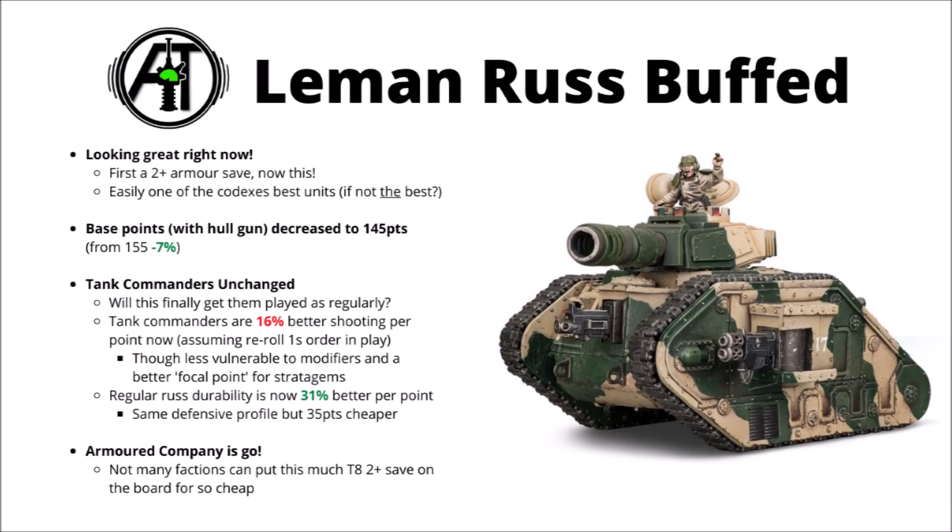The Leman Russ Battle Tank has dropped 10 points, going from 140 points base to 130. In reality, as you always need to take a hull-mounted weapon — either a heavy bolter, heavy flamer, or lascannon — the minimum cost is still 145 points for the chassis. Still, that's a small but meaningful buff; they're down 7% from before.